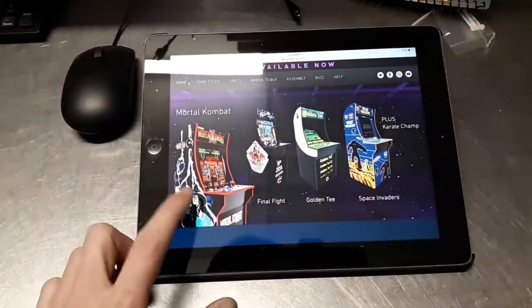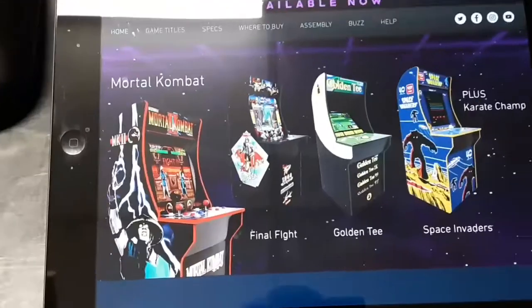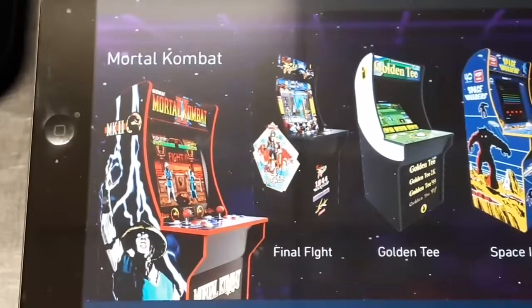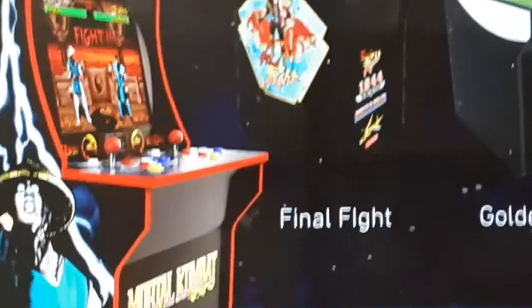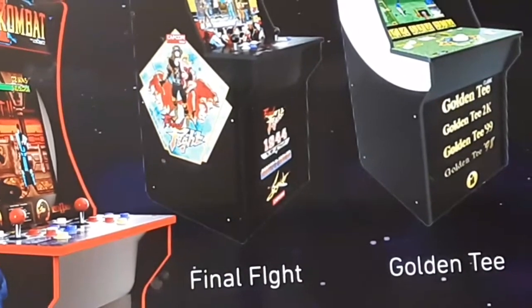We have Mortal Kombat — it looks like it's Mortal Kombat 1 and Mortal Kombat 2. This one says Final Fight, and it's got multiple games. We have 1944, kind of looks like Ghosts and Goblins, and I can't read that bottom one.